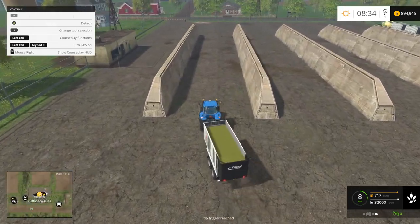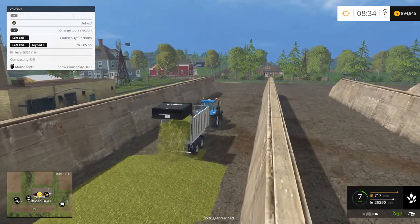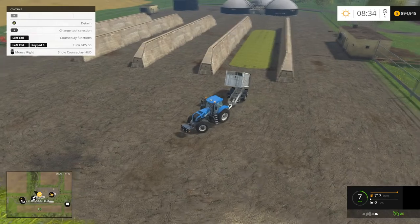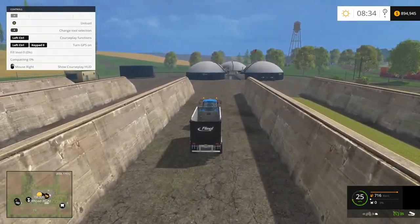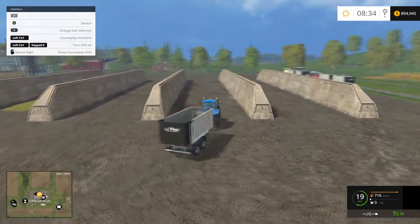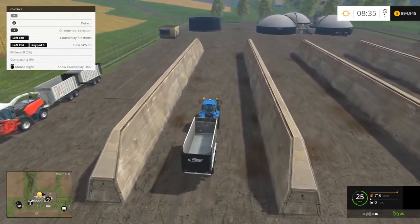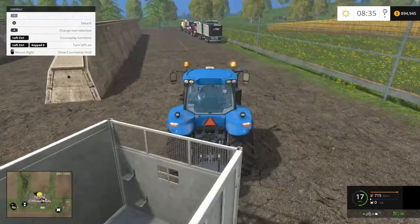One of the nice things about courseplay: as this tractor approaches the silo, courseplay automatically figures out how big the silo is, how much chaff you have, and goes the right speed so it evenly fills the entire silo — you won't wind up with a big pile at the start or end. One thing I've noticed: sometimes it won't dump 100% of the chaff out of the trailer, so there may be a little chaff in the second silo too, even though the first one isn't completely full. That's another reason it's good to have it drive up and down all the bunkers. We've got one waiting, one being filled, one driving to the BGA, and one at the BGA.